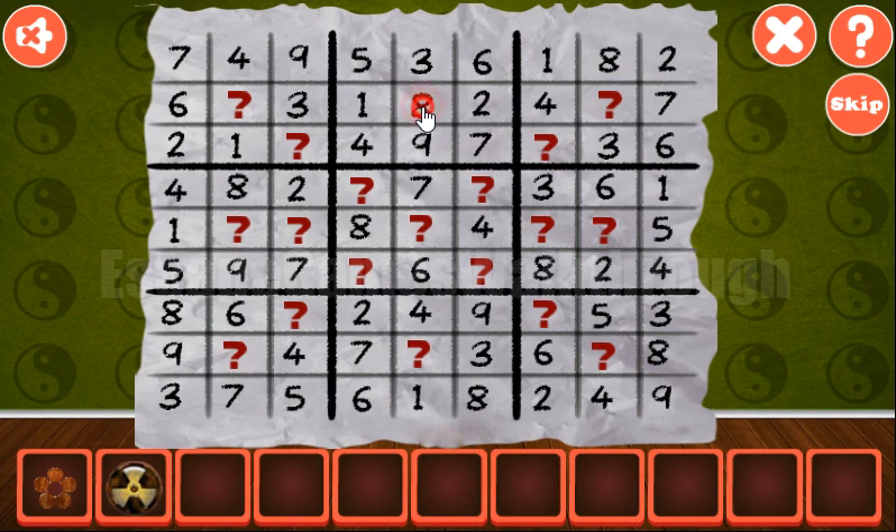For this mini cell we have one, two, three, four — five is missing. Now here we have one, two, three, four — five is missing, but five already exists in this column, so five is to be placed on this cell. Then it's placed for digit eight. In this row we have one, two, three, four, five — nine is missing, so it's placed for nine.